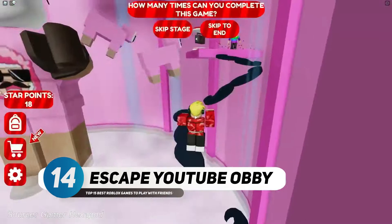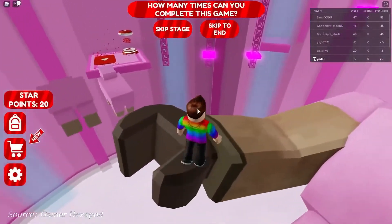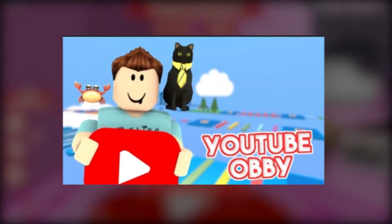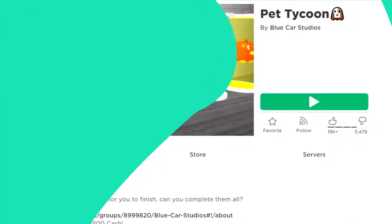Number 14: Escape YouTube Abbey. This is an obstacle course based on the world of YouTube. There are 11 different areas that have to be completed, and with each success you get the chance to meet some of your favorite YouTubers, such as Flamingo and Dennis, within the game.